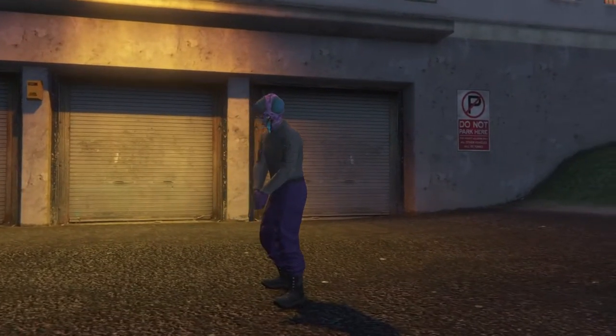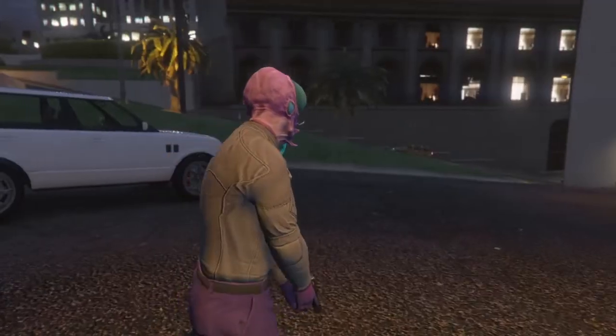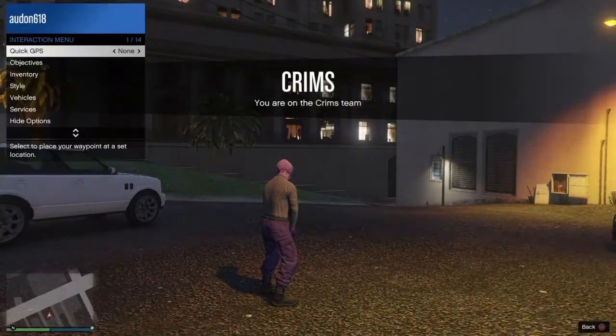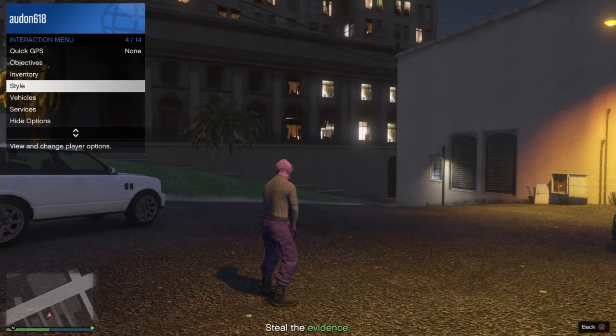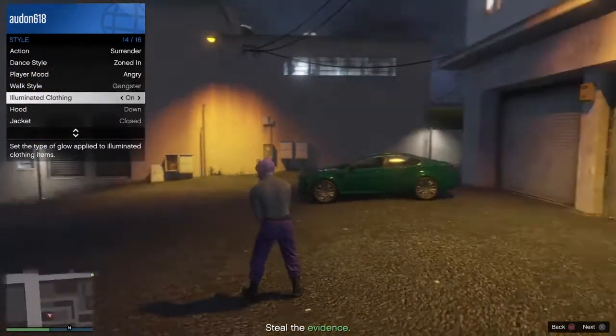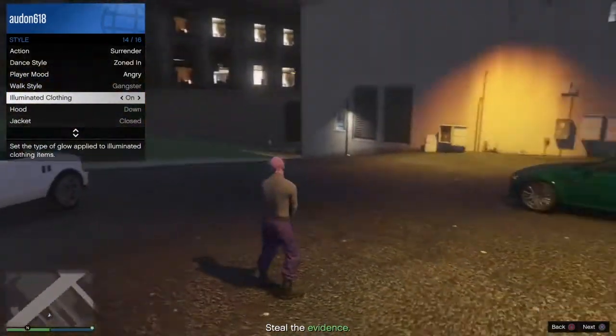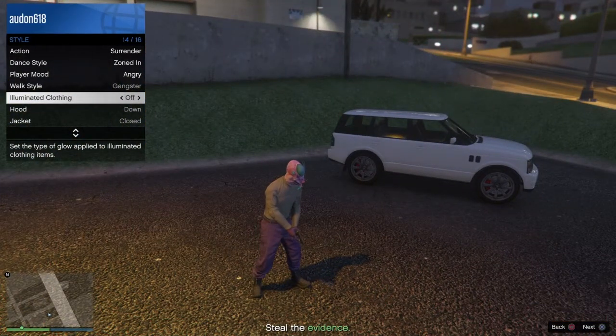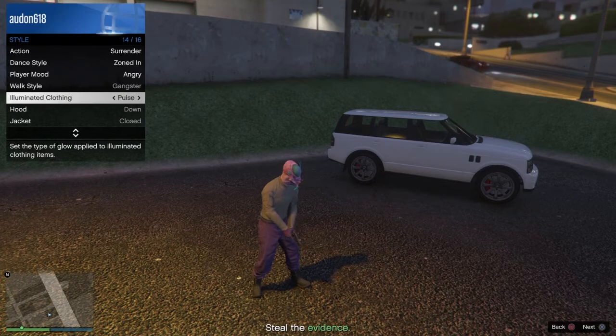So once you guys load up, what you're going to want to do is push the big button, go to Style, all the way down to — I don't know what this word is — eliminate clothing or something like that. Just keep going, keep holding right on the d-pad for like 10 seconds.